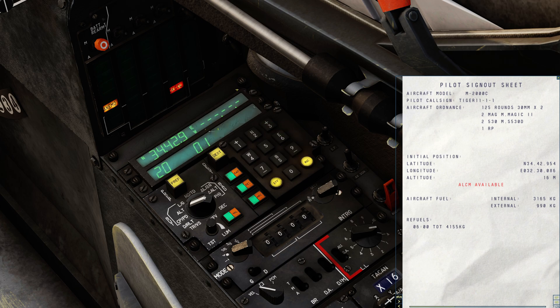Next, press number 3 to select the right window, press 6 for easting, and enter 0, 3, 2, 3, 0, 0, 8, 6 — then Insert. It confirms the whole entry. Lastly, before we begin alignment, we need to enter our current altitude. Set the selector to Alt. In this mode the left window is in feet and the right window is in meters. We have our kneeboard in meters, so press 3 for the right window, press 1 for a positive entry, enter 1, 6, then Insert — confirmed. I'll put it back to lat-long and close the kneeboard.